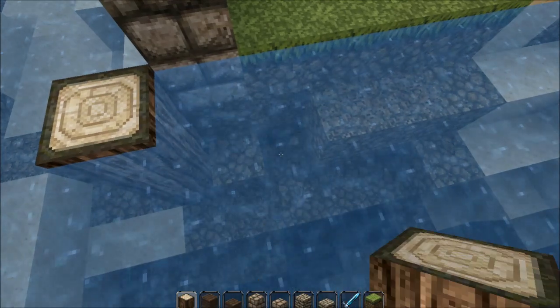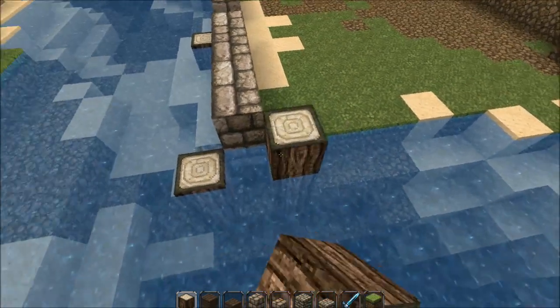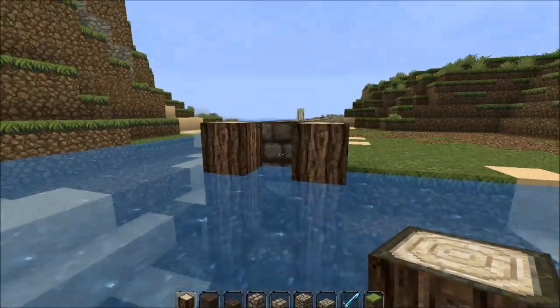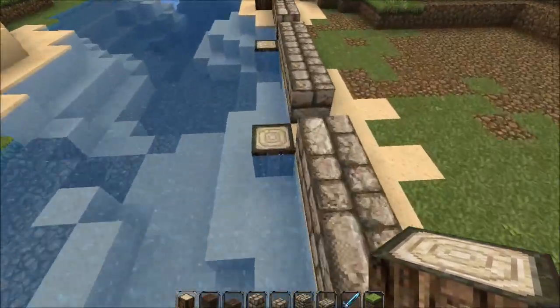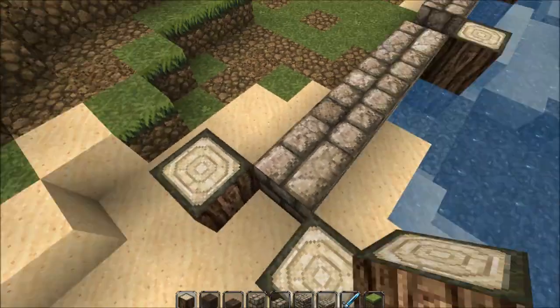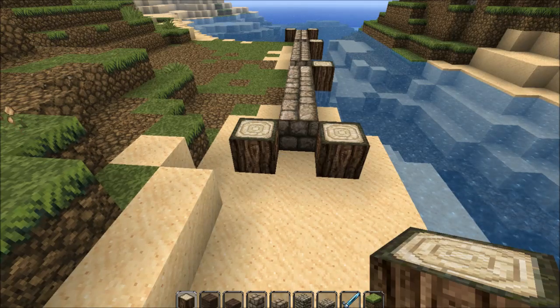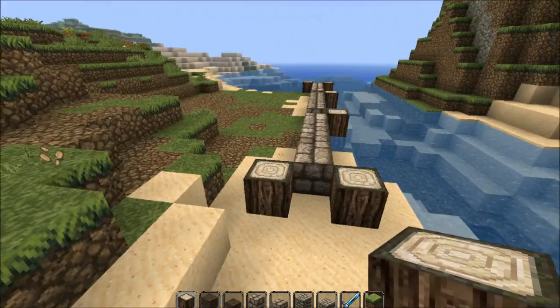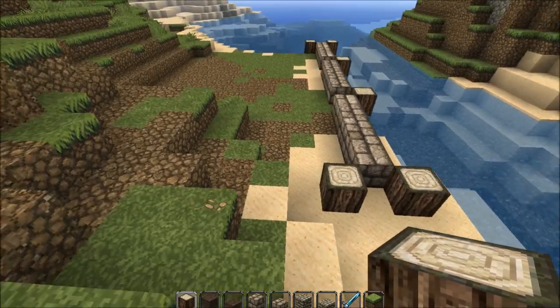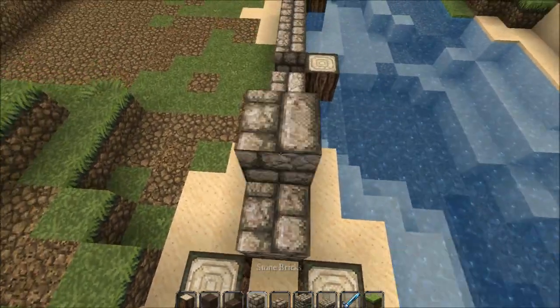From here we're just going to delete these and come around to the back. You want to just have this here like this - one block wall. Theoretically this wall here is also that wall there. We're going to have our entrance to the mill on this side.